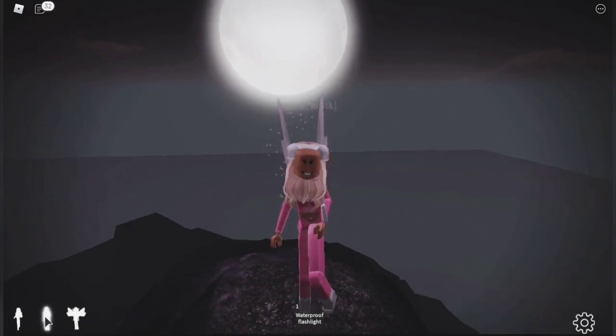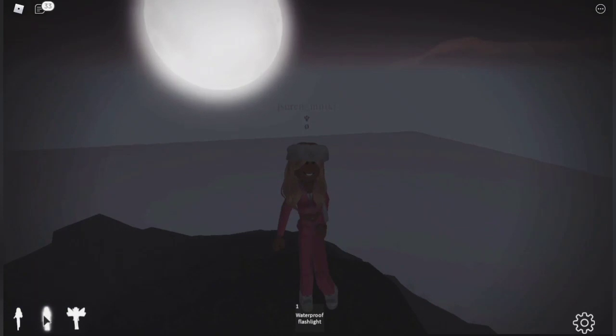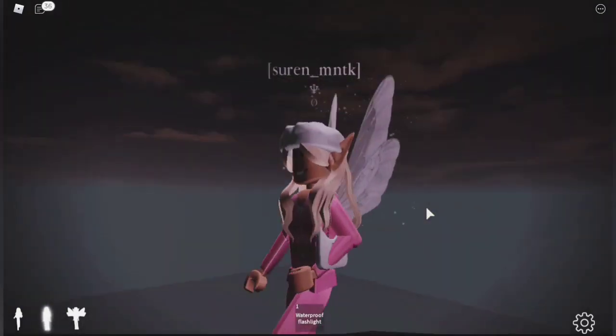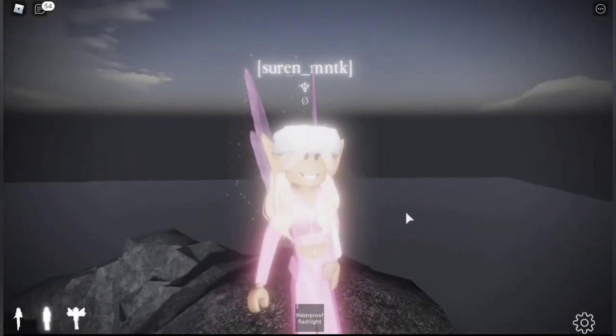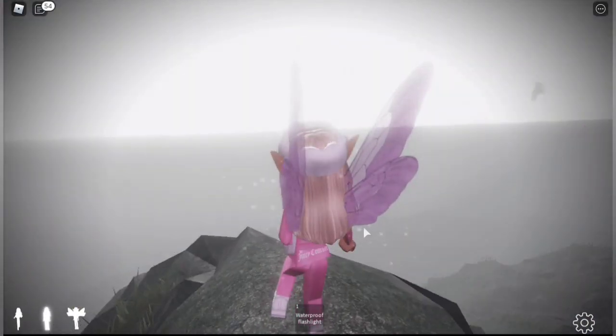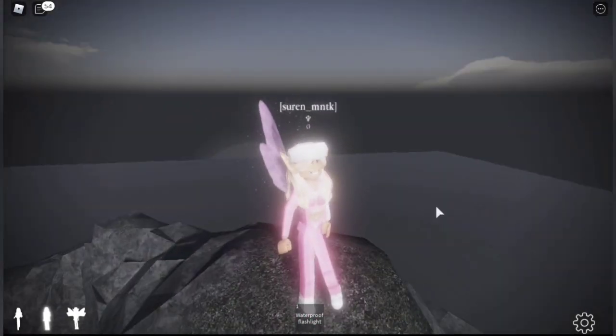If you're on mobile, iPad, or tablet, you just press the glowing icon on screen to transform back. Press the glowing button again to transform into a fairy. As you can see, I have pink wings — they're light pink. If you buy the fairy customization game pass, you can have colorful wings and customize your aura lights and wings.